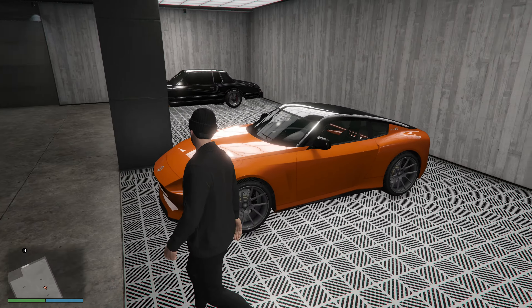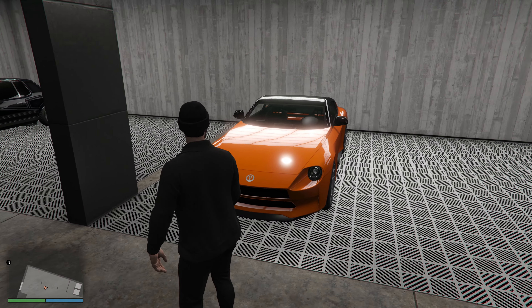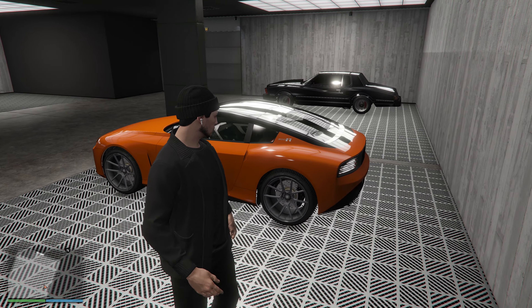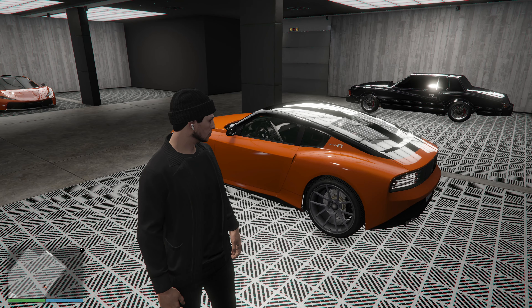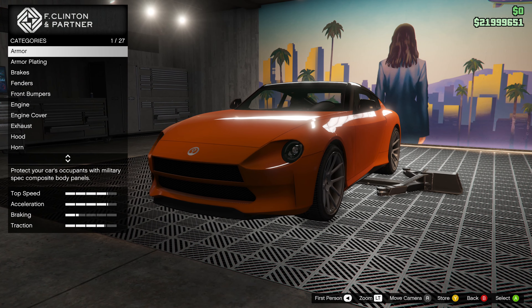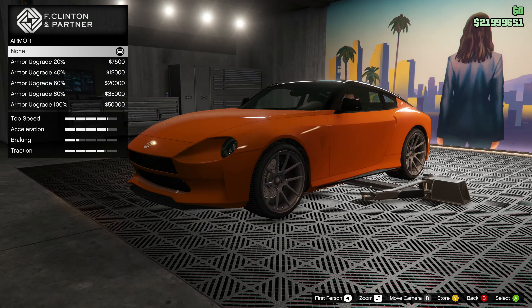Hey everyone, I'm back with another GTA Online video. This time I'm going to be customizing and test driving the Annis 300R. It takes after a Nissan Z and can be purchased on Legendary Motorsport for just over 2 million. I think the car looks pretty good as it is — it has that older body style but with a newer, modern, sleek style as well. I like it. Let's get straight into it.